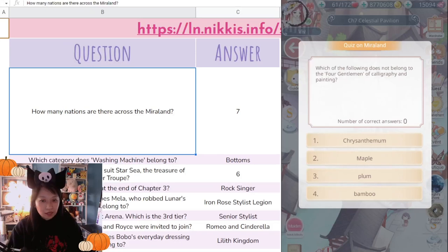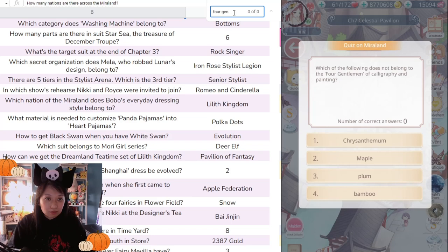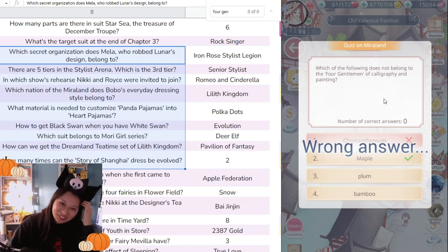I'll use the search feature to see if this question is on the sheet. Let me search 'gentle'... It's not even on the sheet. I guess I need to randomly guess. This sheet is not the most up-to-date. I'll just randomly pick — I picked Chrysanthemum, but the answer is Maple. Not off to a good start.